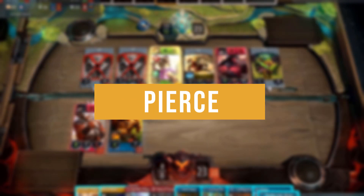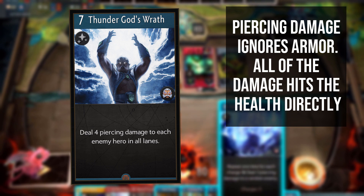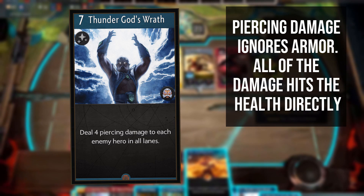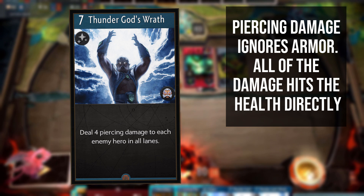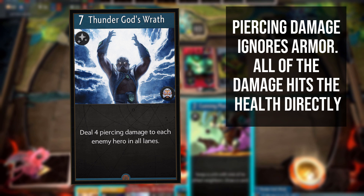Piercing damage is a type of damage that ignores any positive armour. If an enemy has 2 armour, 2 incoming damage would normally be reduced to 0. However, 2 piercing damage goes straight through, dealing that 2 damage anyway. Important to note: negative armour still buffs piercing damage, so 2 piercing damage to a target with negative 1 armour will do 3 damage total.